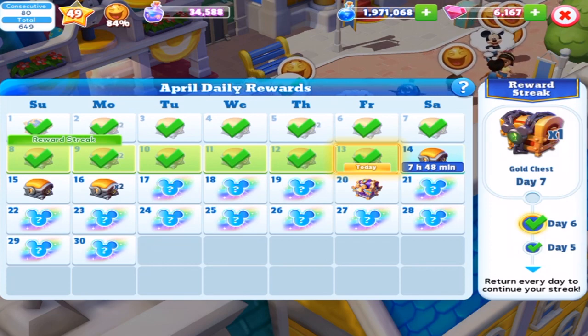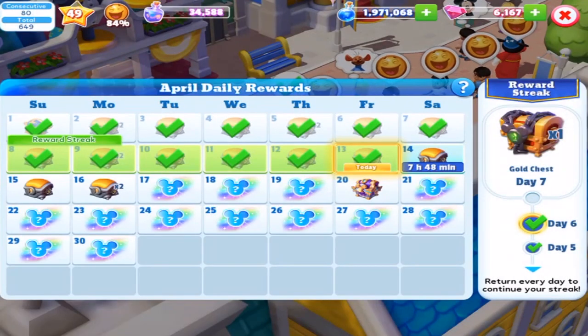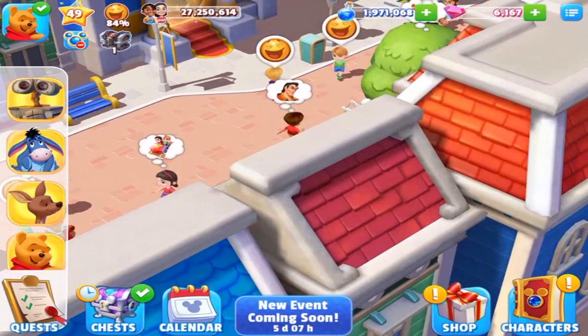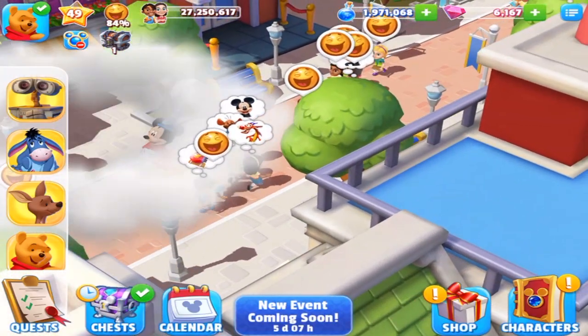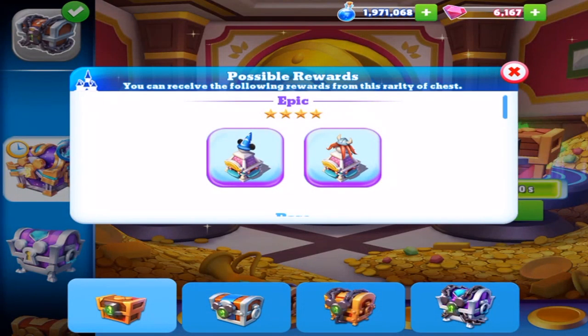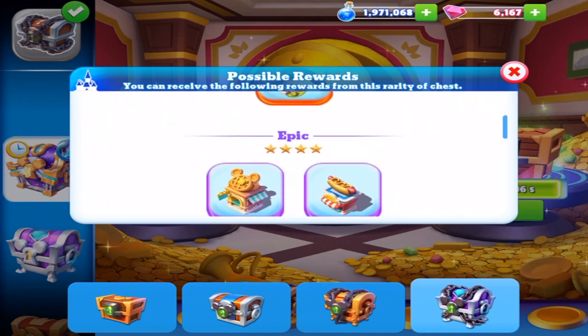Look at Day 20 — Legendary chest. It's not going to be like the Sapphire chest, where it was April Fools and it wasn't anything good inside — it screwed you over. So Sorcerer Mickey is very, very important for a particular building that only drops from the Platinum Chest, and it was the Fantasmic building.